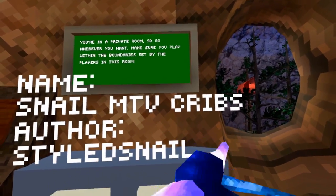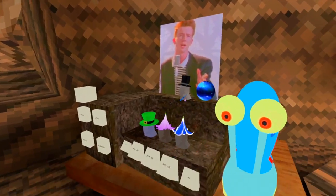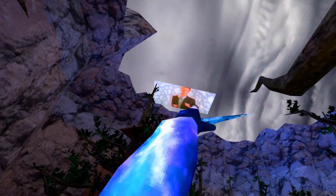I made one — the Snail MTV Cribs. And it's just Rick Roll. It's a snail. Boom, Rick Roll. Did it work? There's a Rick Roll — yeah, I did that.